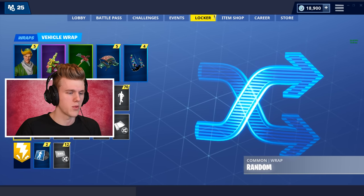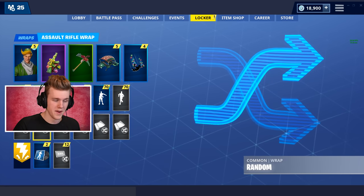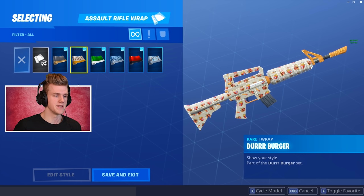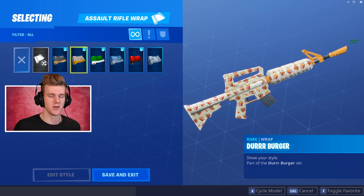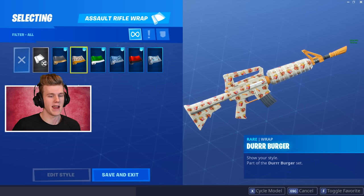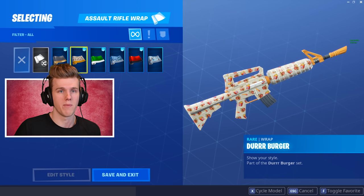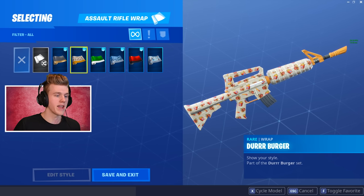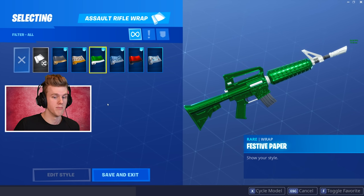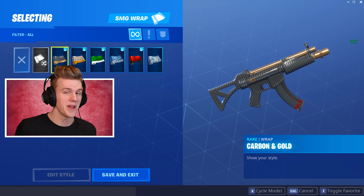Unfortunately, there isn't any for the RPG or quad launcher. So how this is going to work is all of my weapon skins are going to be set on random. However, I'm only selecting five skins total because there's six and there's only five rarities in game. For each weapon skin in game, I am allowed to only use that rarity of a weapon, and every game will be different for every different weapon type. So for instance, one round I could get only the green ARs, but I could also have the legendary SMGs. It's going to be pretty interesting.